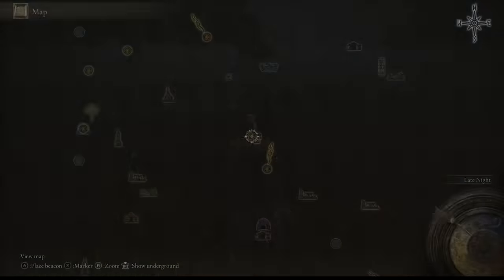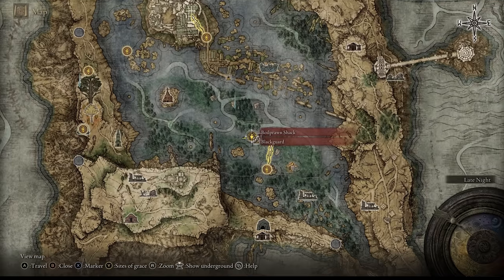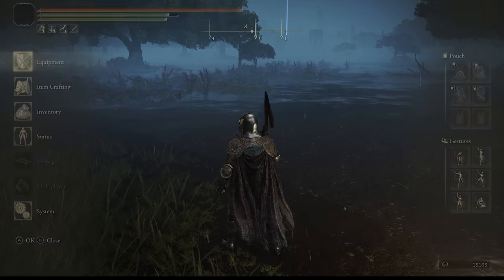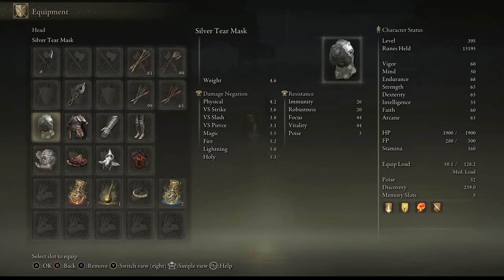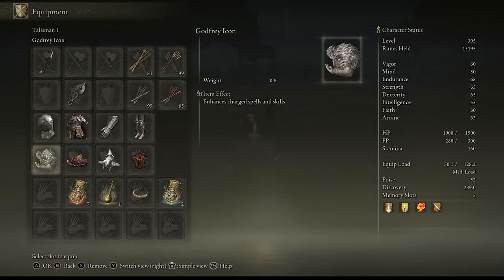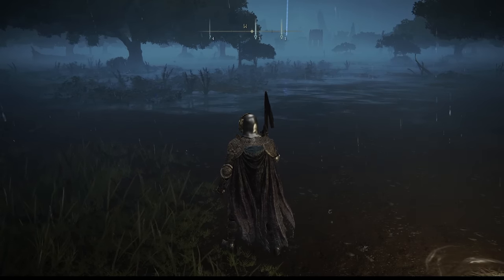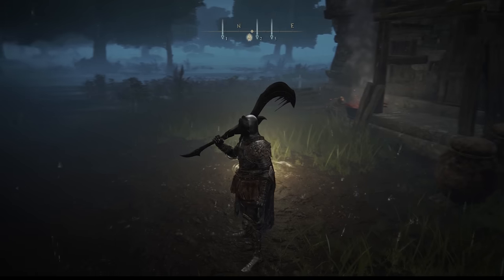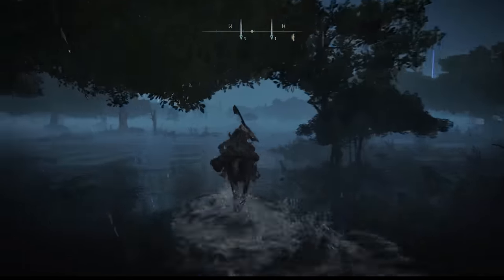Let me show you where exactly you need to go and farm for this weapon. We're going to head to the location marked on the map, starting from the Boil Prank Shack and going from there on our horse. Before you go, a couple of tips: you're going to need the Silver Scarab talisman, which improves your discovery by about 70 points, and the Silver Tear Mask. If you also have the Silver Fowl Foot consumable in your inventory, that increases your chances by another 30 percent — so overall about a 55 percent increment to help you farm this weapon.